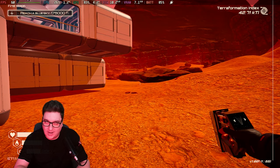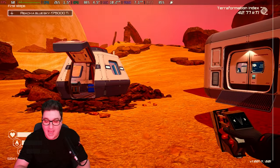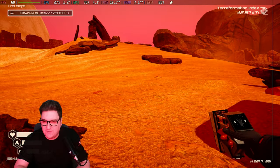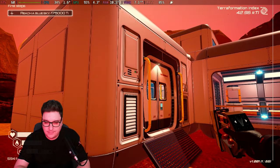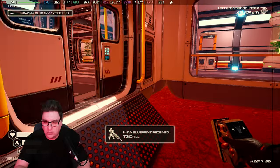Generally with a first-person title, sprinting is done by clicking in the left analog stick. But that's really all I found so far. The top bumpers don't do anything. Y turns on your torch. B opens chat. And A, as I say, is your select or action button.